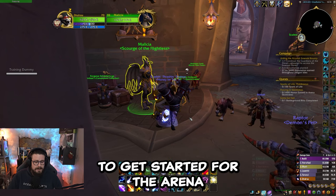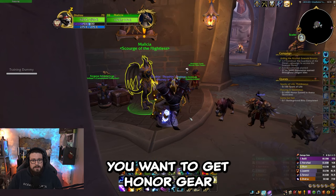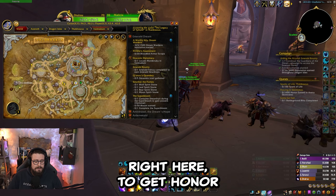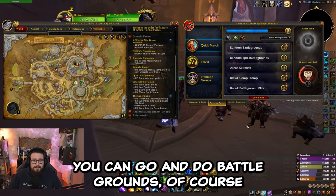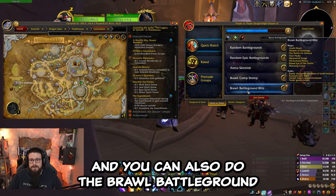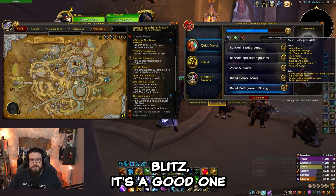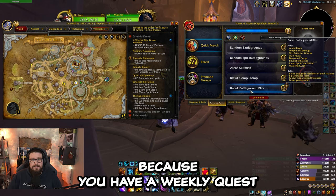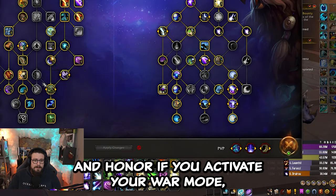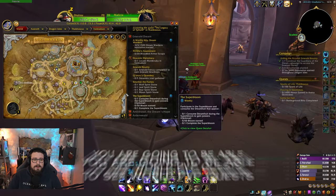We're going to start with how to get the gear. For the gear to get started for the arena, you want to get honor gear, which you buy here in Valdrakhan. To get honor, you can go and do battlegrounds, and you can also do the brawl battleground Blitz — it's a good one because you have a weekly quest that will reward you with both conquest and honor.